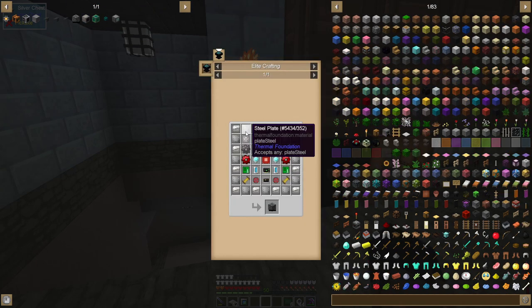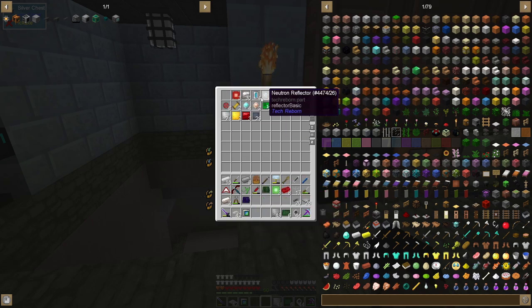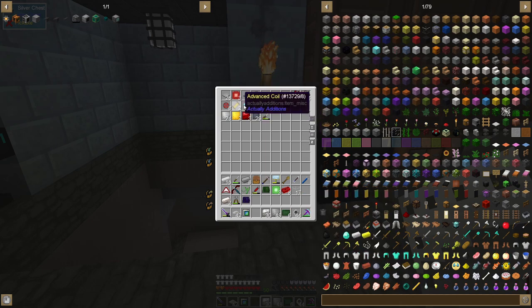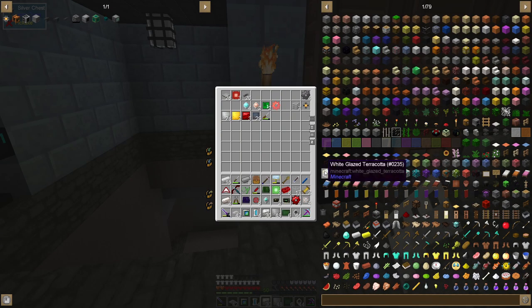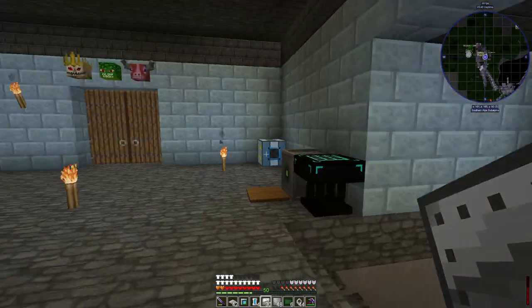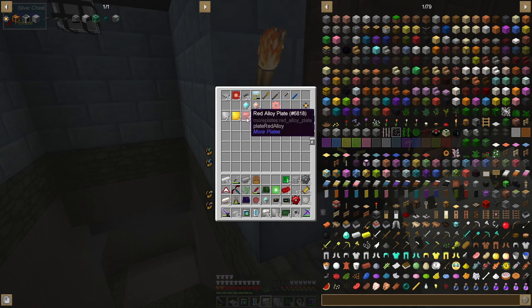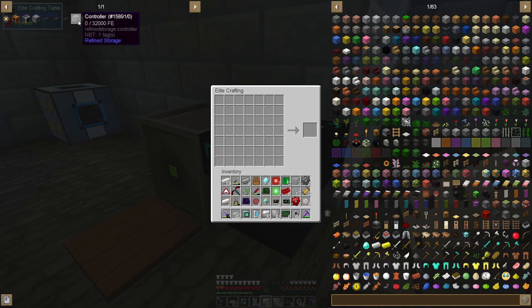Let's get started on the controller. I'm checking what I need — the plates, some coolant, the regular gear, cards. I'm missing a couple things including construction cores and the advanced circuit. There we go — we have the Refined Storage controller now.